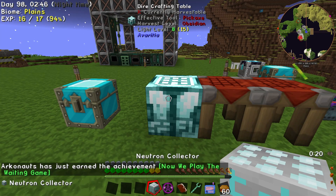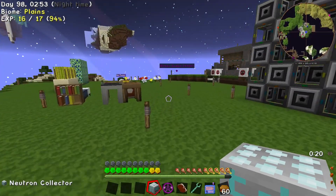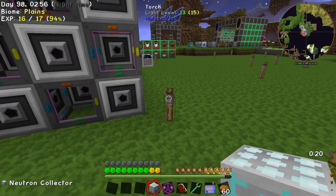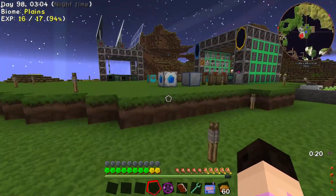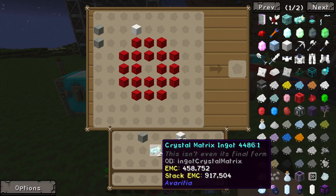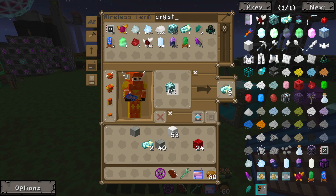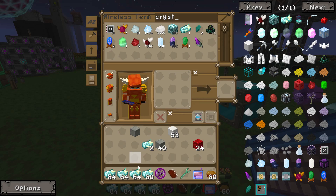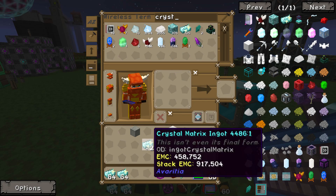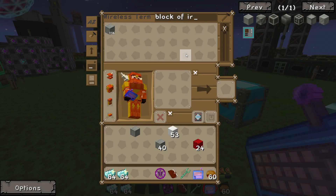Now we play the waiting game — yes, we certainly do. We should put this... let's put it behind the computer, why not. Just got to wait — it's going to take a while, it's going to take so long. In fact, we should make several of these. So let's open this, get crystal — one, two, three — that's more than we'll ever need. And we need block of iron, block of quartz.